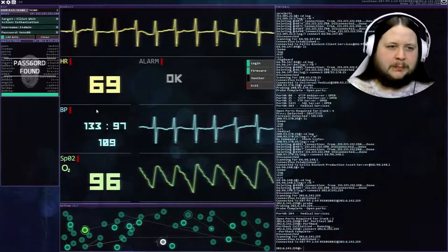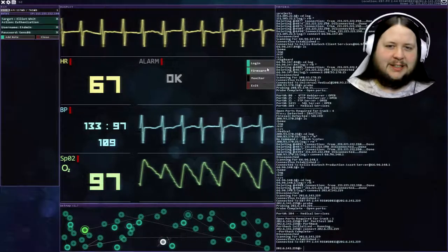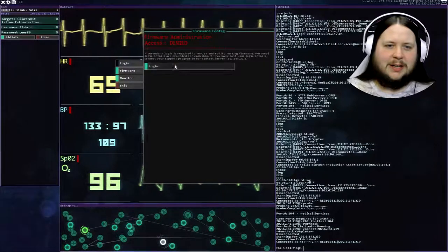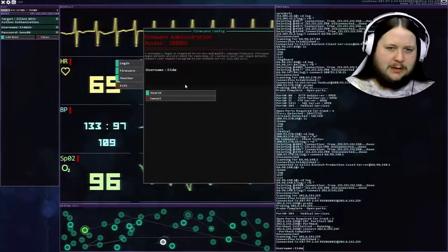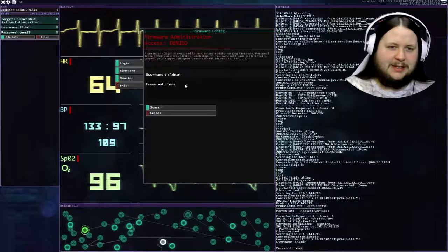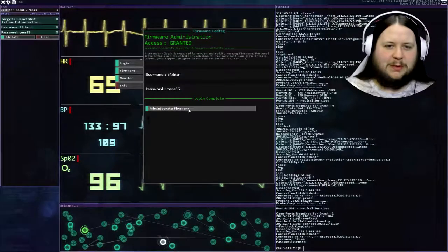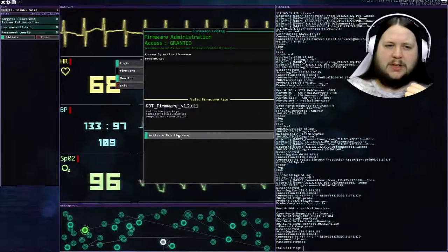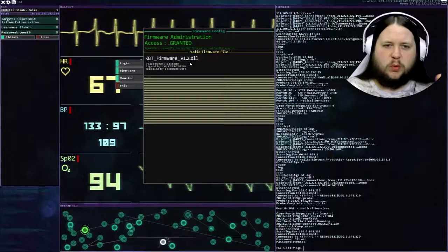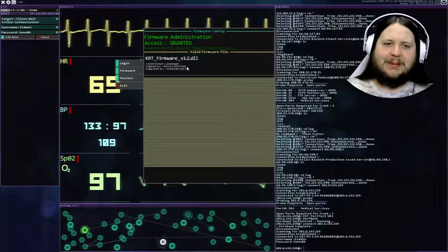View monitor. Login - we have this. We can actually log in. We have the e-admin. What was it? I've got it written there - TENS 86. There we go. Administrator firmware. If I just activate this firmware, that won't change much - that's just the normal firmware. What I need to do is upload the cycle test and then activate the firmware.